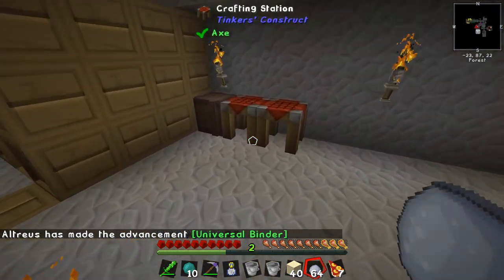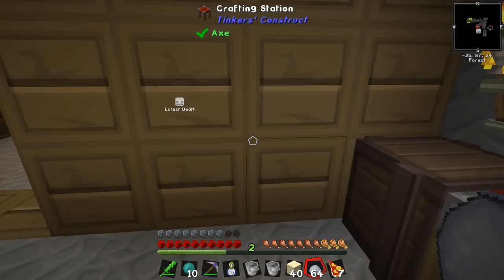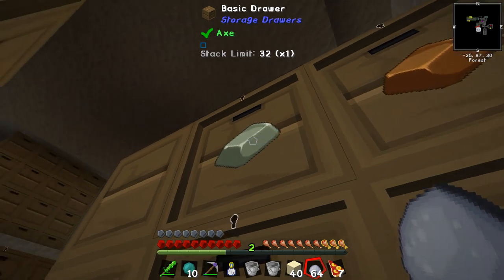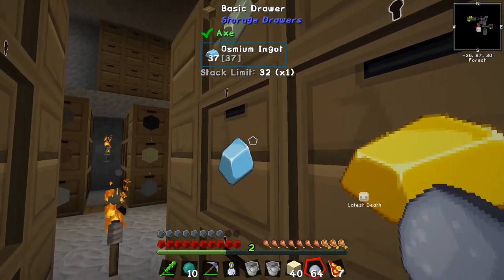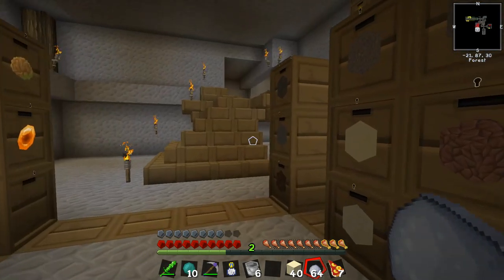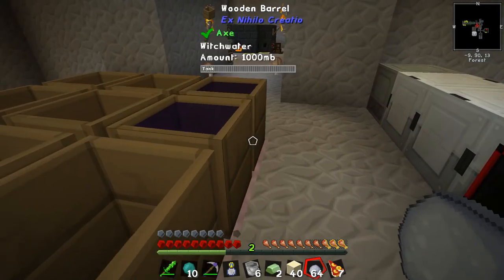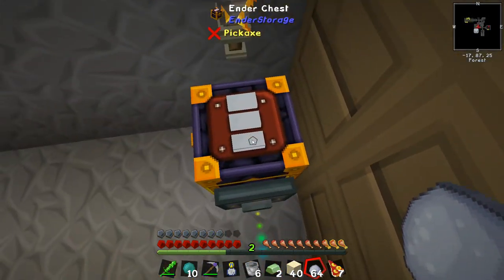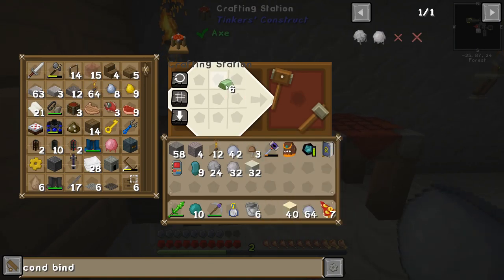And then we can turn these ingots into nuggets. Where are my ingots? Pulsating iron ingots — do I already have a thing? They've gone in here somewhere. Where are my pulsating iron ingots? Did I get them out? I was cooking them. Very all over the place today, I told you. Let's do that for now — I'll find them at some point. Here they are — found them.